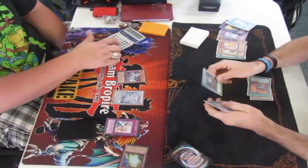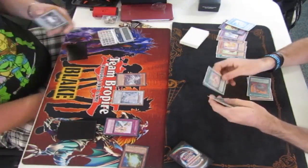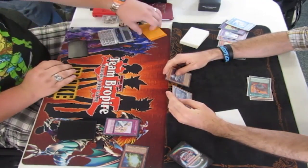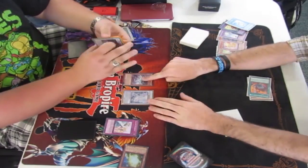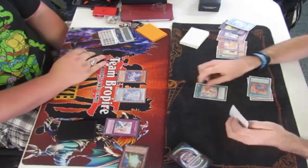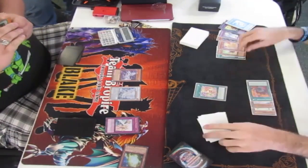Blake's Solemn Warning negated the Instant Fusion — that was so broken. I don't even know if Sam even has a move right here or if he can do anything. He's just kind of shuffling his hand. Sam does that a lot; he'll shuffle his hand for like an hour before he decides to do something.